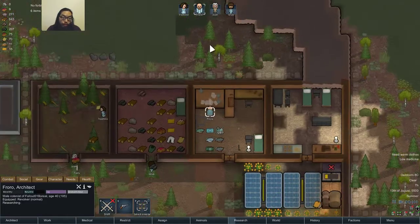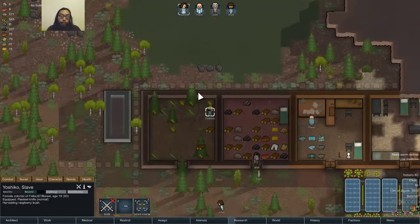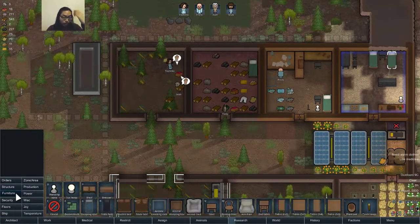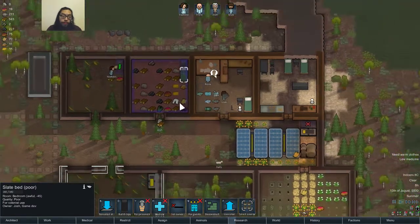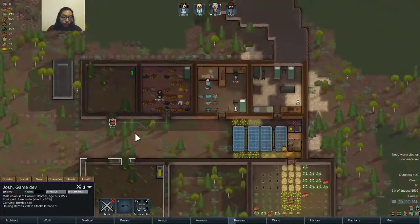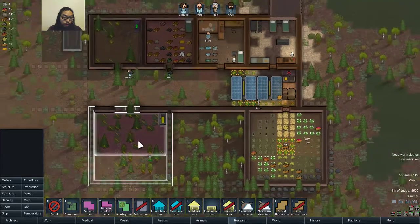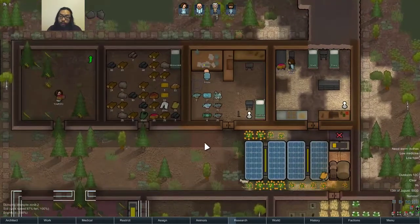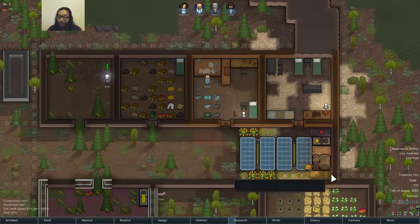Unforbidden everything, no forbidden things, okay. On the berries, cutting the stone, researching, harvesting bushes — okay. I can build a new bed actually, or at least a slate bed. Copy settings, stockpile zone, paste settings, delete — so I can at least try to clean this area up. Oh God, it's really freaking idiots — ugly, awful.